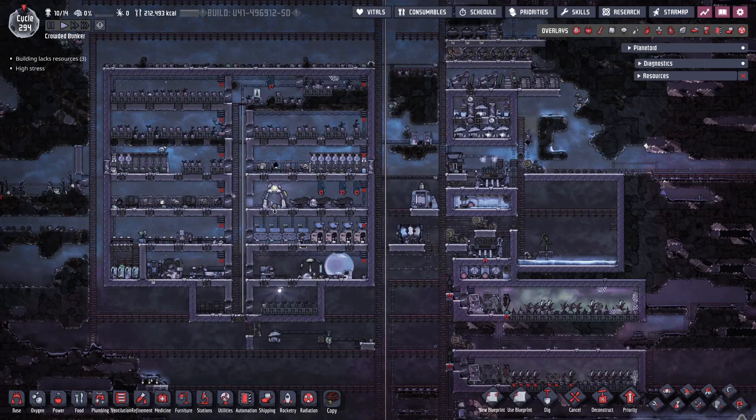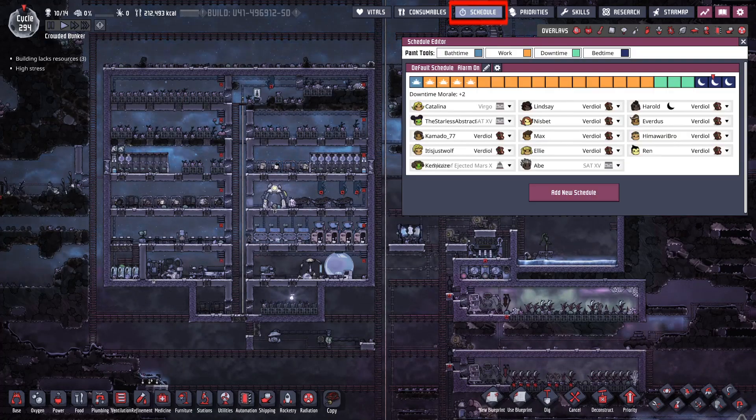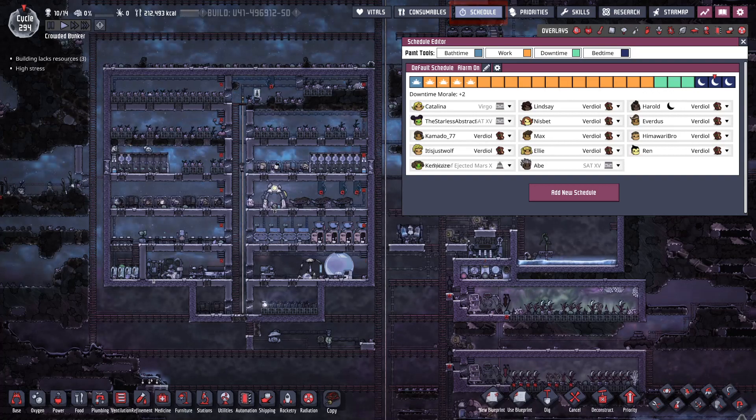In the game, there's a scheduling mechanic that determines what activities dupes can do when. This is found in the top right, or on the full stop or period hotkey. The scheduling menu shows the cycle broken down into 24 segments of 25 seconds each, and there are 4 types of slot.